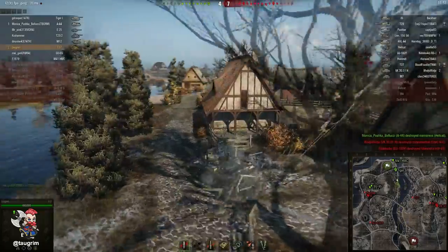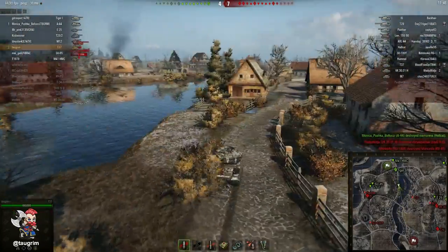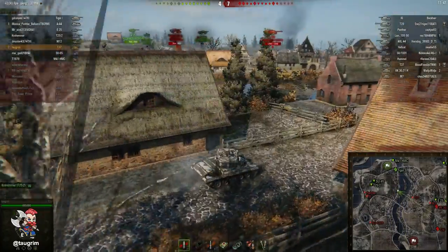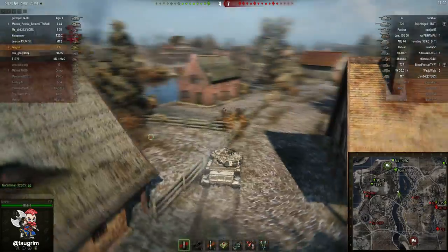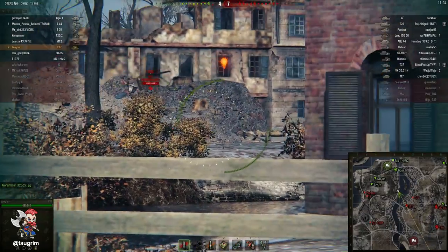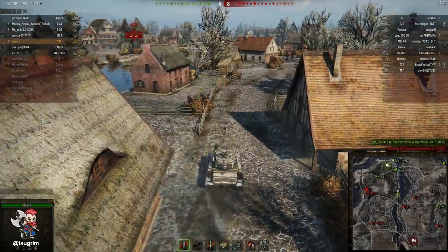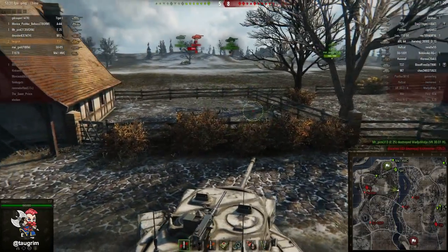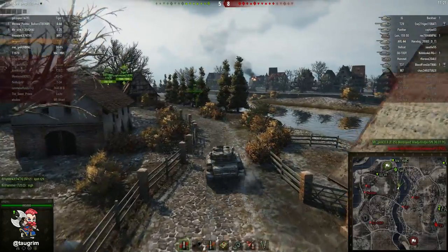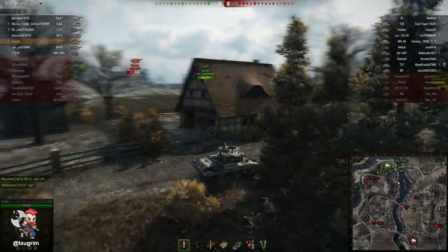It looks like we're losing both flanks. Our tanks to the west of me are probably getting bullied by their Soviet heavy tank, and I'm feeling like I've got to do something and spot some tanks that will be vulnerable or possibly flank. The only problem is that they've got good coverage on both sides of the map. I take a shot at a tank hoping it'll come out around the edge of a building, but that's actually just one solid wall of buildings. In a fast reload tank such as this, I'll often go ahead and take the shot if I think they might be coming around the edge of a building.